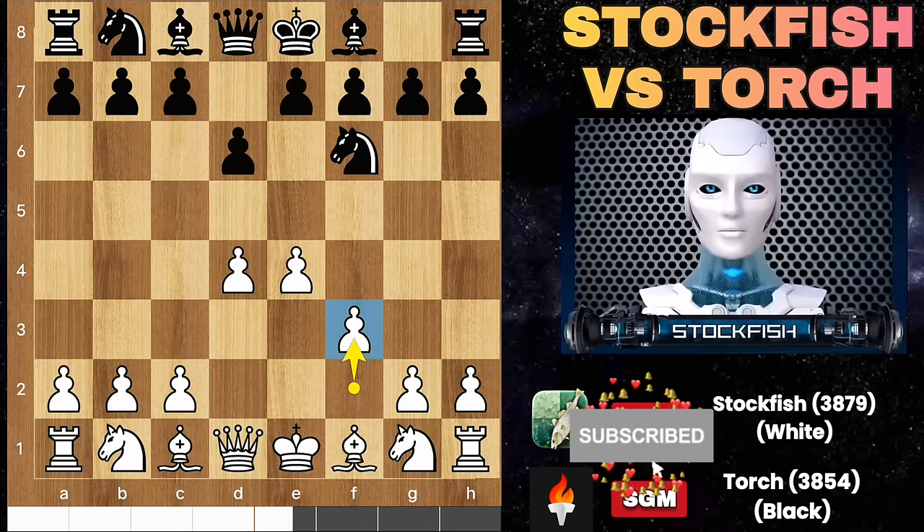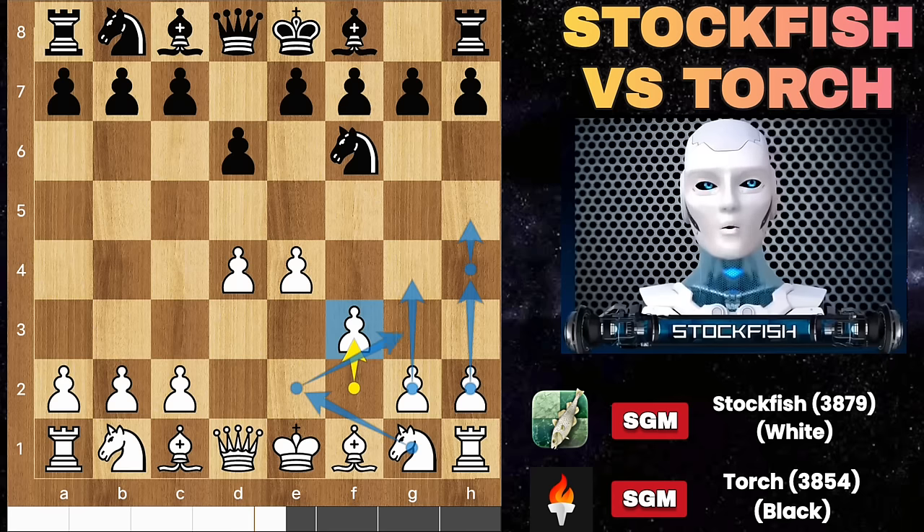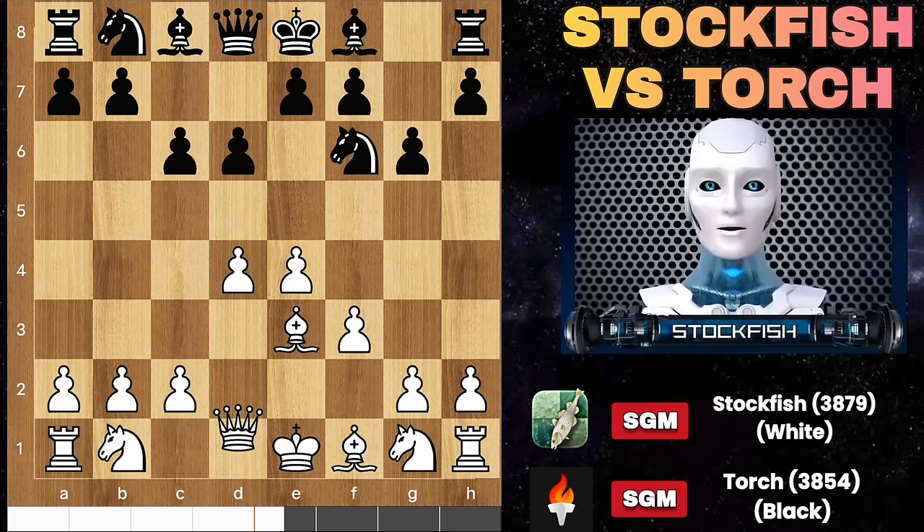I played F3. Maybe I can push the king's side army to attack black. Bishop E3, queen out to consider long castle. White has numerous opening strategies to contemplate.